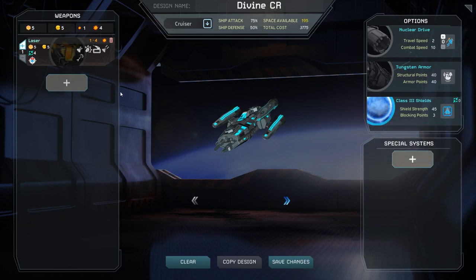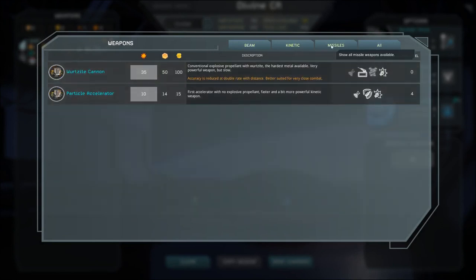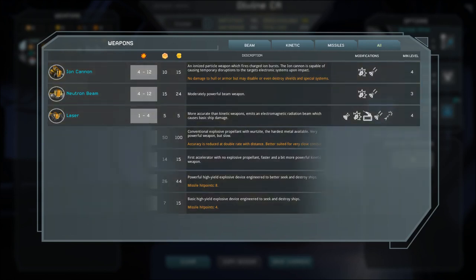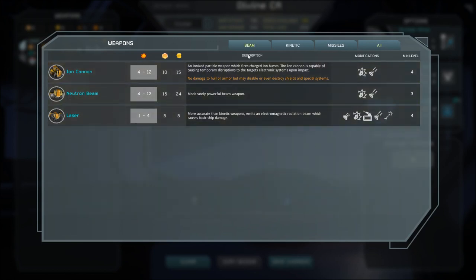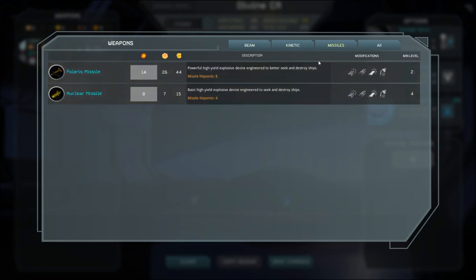There are three main types of weapons in the game: beam, kinetic, and missile. You should generally focus your research efforts on one or two of these weapon types. As a general rule, beams are very accurate even at long range but pack less of a punch. Kinetic weapons conversely can hit very hard but are generally inaccurate, especially at range. Missiles are highly accurate, long range, and also hit very hard, but unlike other weapons they have a travel time before their damage is done. They also come in a limited capacity and must deal with potential countermeasures such as point defense weapons and ECM.